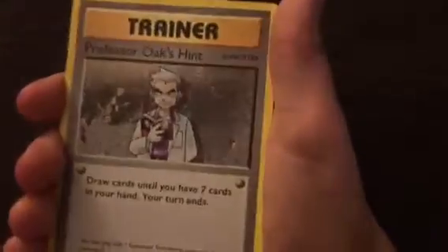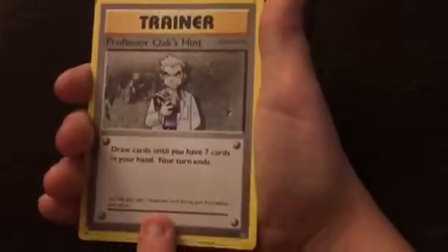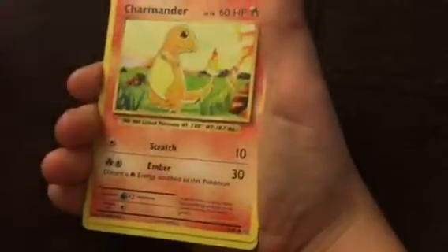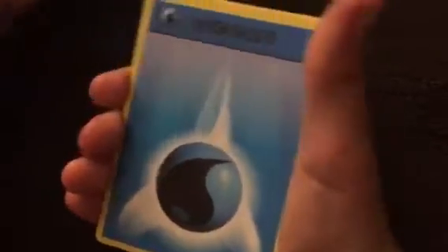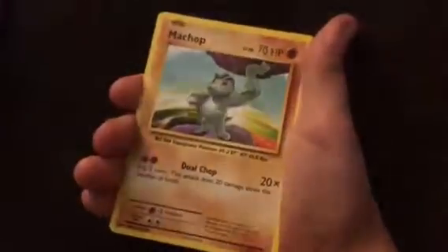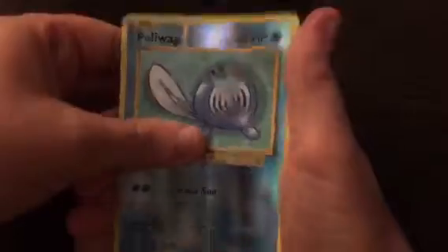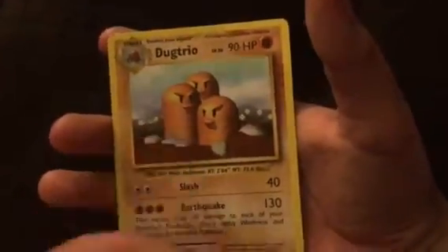So here we've got a Charmeleon. Professor Oak's hint — wait, isn't this real? I don't know. Charmander. A Magnemite. Water Energy. Growlithe. Machop. Foil Poliwag. And our rare card is a Triple Dirt Sausage, also known as Dog Trio. I just call him Triple Dirt Sausage — he kinda looks like a sausage, right? And he's in the dirt. Dirt Sausage.